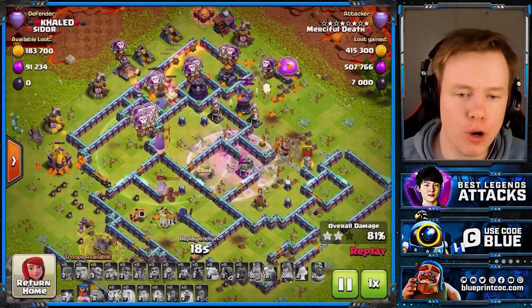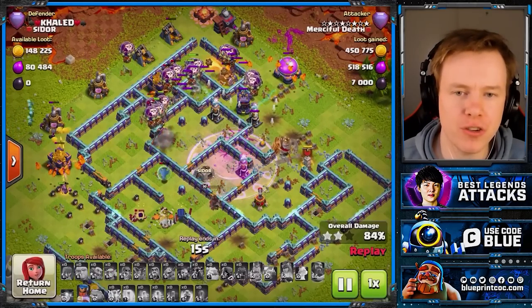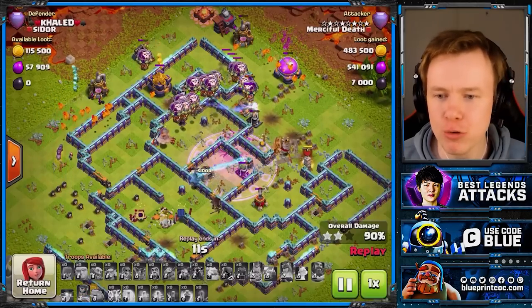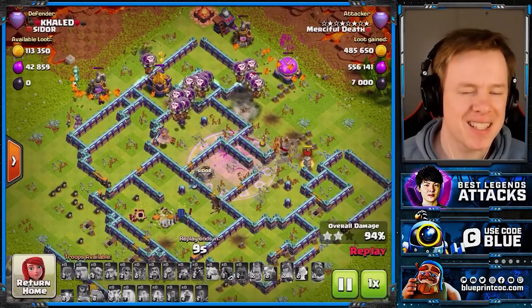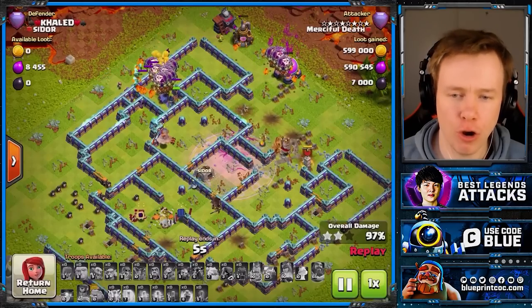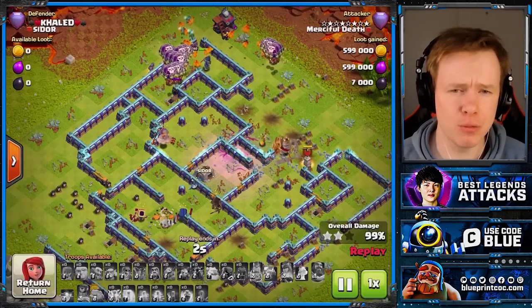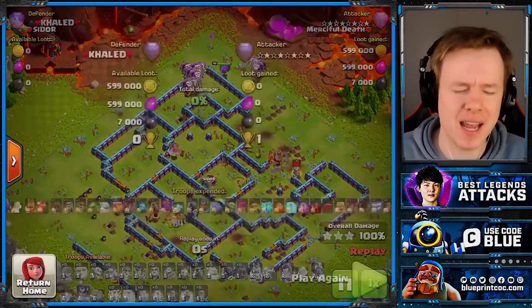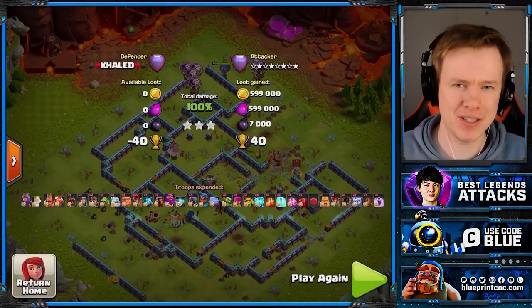If he used the Royal Champion with the main Lalo push, she just would have got stuck on the Town of Poison and we wouldn't be able to finish off the base. But by using her on the outside of the base, it's a little more controlled — you know exactly where she's going to go and what she's going to deal with. It generally helps deal with the defensive heroes as well. No defensive heroes on this one though — only a Scattershot, and the RC owns the Scattershot.